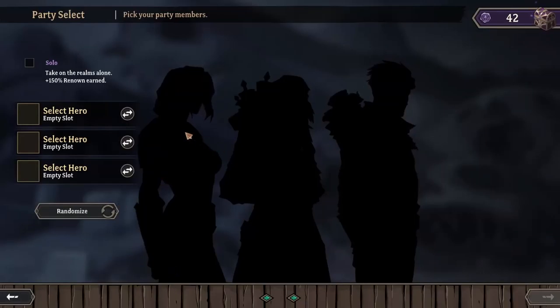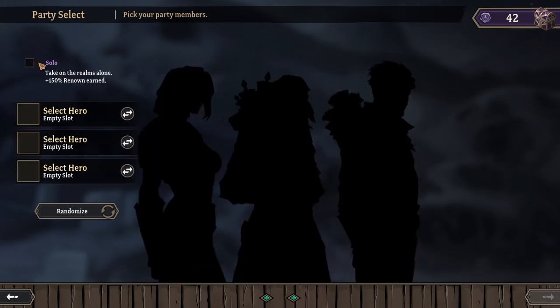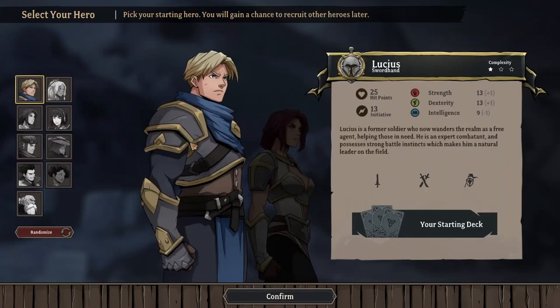Here is the hero selection screen. You have the option to go in solo and take a single character, but I would not recommend doing this until you understand the game a little bit better — it's going to be difficult. You do have three slots for heroes. The game uses an initiative system that involves rolling a d20. There are a lot of d20-based role-playing game mechanics built into this game.